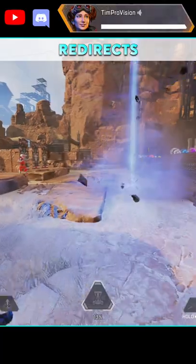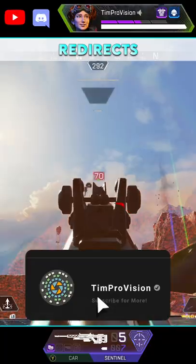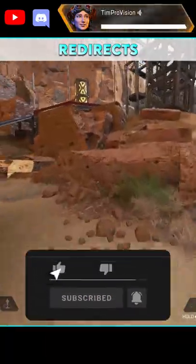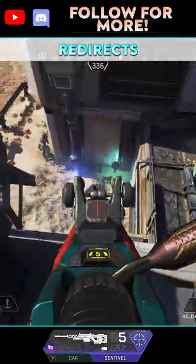Horizon's tactical lift is great for more than just straight vertical height movements. If you hop onto the lift on the sides of it, it's going to give you the opportunity for some really great redirects in your movement. Likewise, if you place the lift at your feet while you are sprinting forward, you can get a really nice boost forward onto an enemy or to quickly grab height.